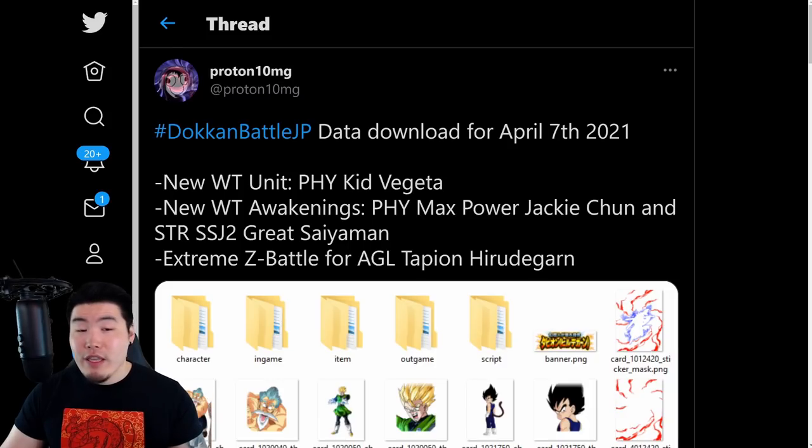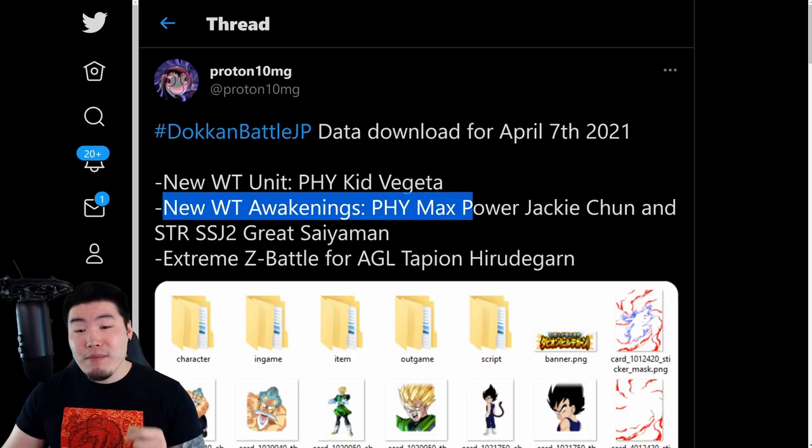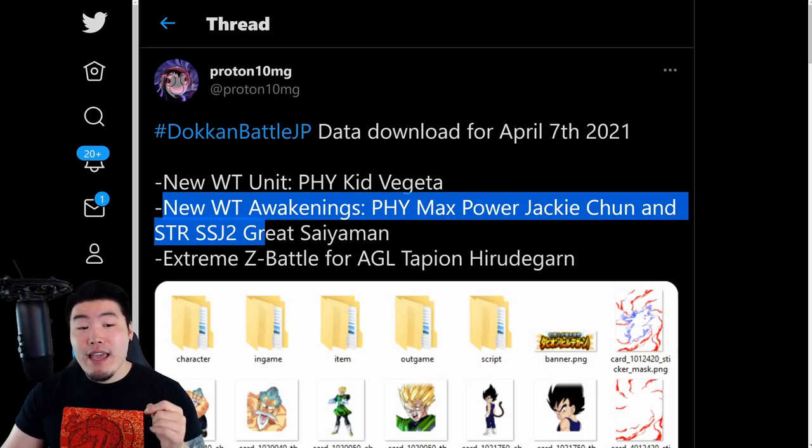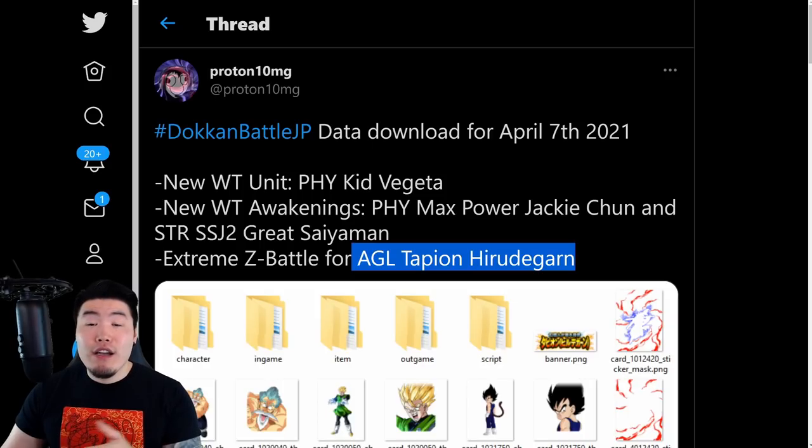Here's a quick breakdown of everything we got: new world tournament unit — Fizz Kid Vegeta; new world tournament awakenings — Fizz Max Power Jackie Chun and STR Super Saiyan 2 Great Saiyaman; and Extreme Z Battle for AGL Tapion slash Herudegarn. I can't say that name, man — it's always a struggle. Anyways, that's the data download. Big shout out to Proton10MG.